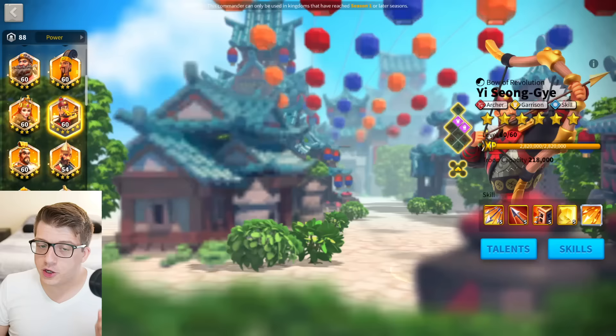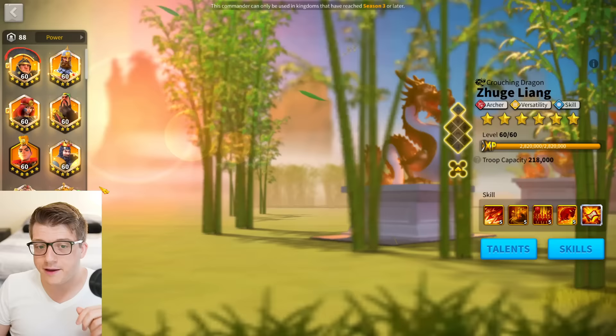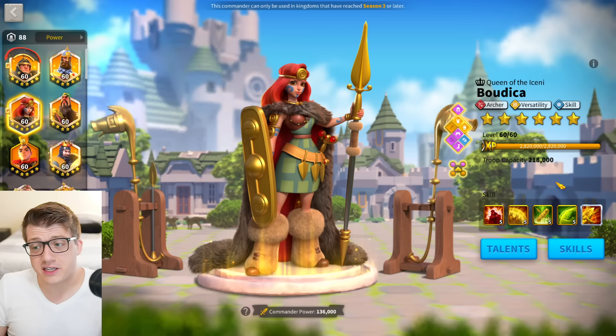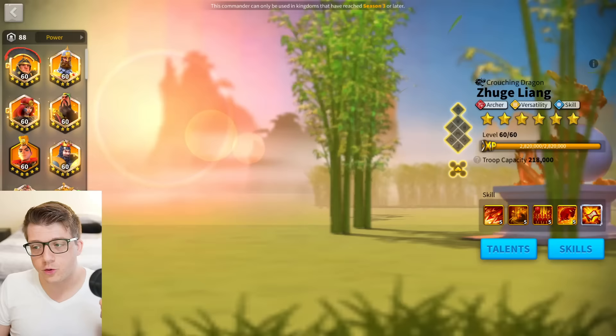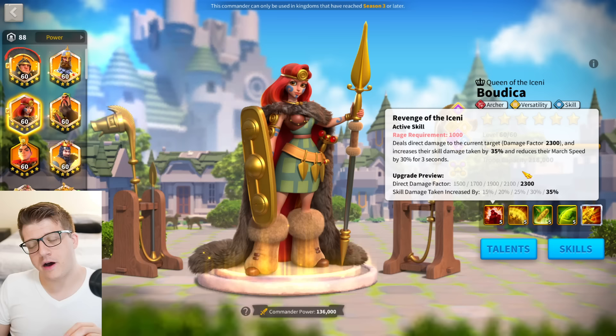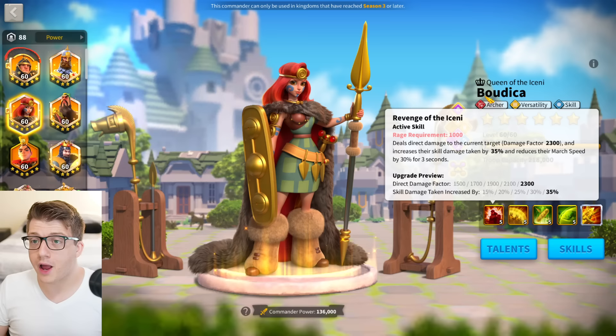If you're struggling because of how slow this march is, consider putting YSG on the bench and investing in Boudica Prime. Boudica Prime at 5-5-5-1 is fine — you do not need to expertise Boudica Prime. Now that Jugul Young is in the game, her expertise is definitely not worth it anymore in my opinion. The fourth skill is just too expensive — do not expertise Boudica Prime unless you have a ton of sculptures left over. What this does give you is a nice 10% march speed boost, which you pair again with Jugul Young.